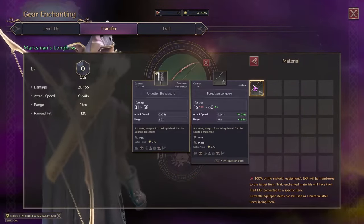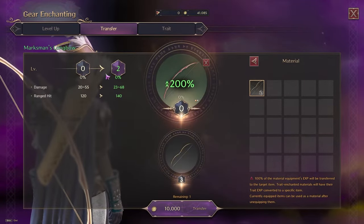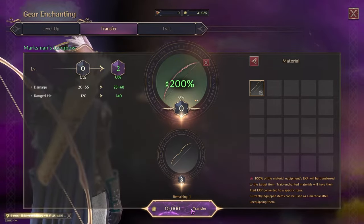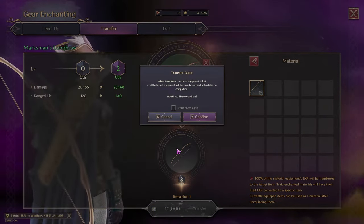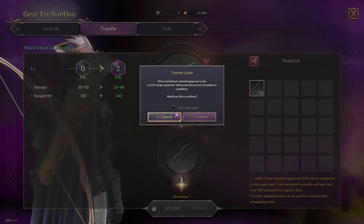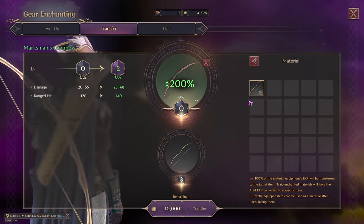Weapon transfer is the ability to transfer any of the stats that you have on one weapon to the next weapon. As you can see, I'm transferring over a plus three gray common weapon, or uncommon, into the green weapon. And before you do a transfer, you always want to max it out as high as possible so you can save more weapon materials in the long run.